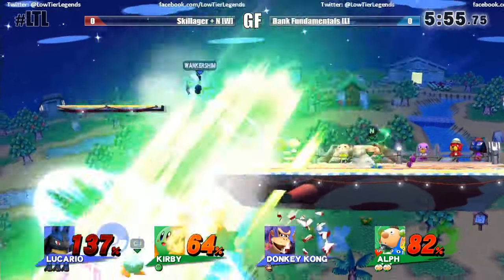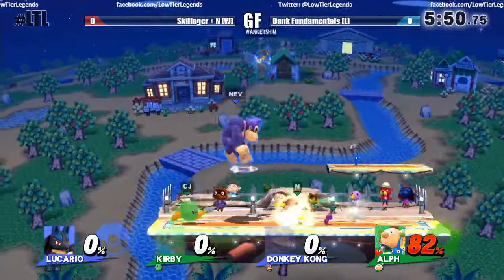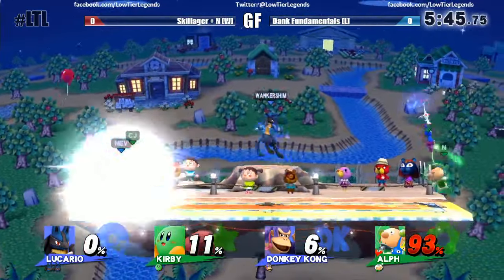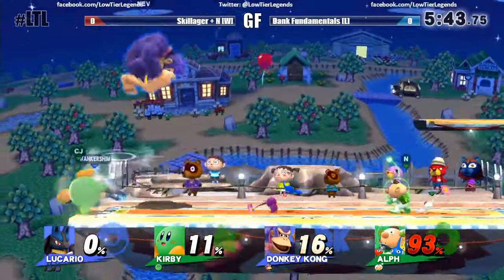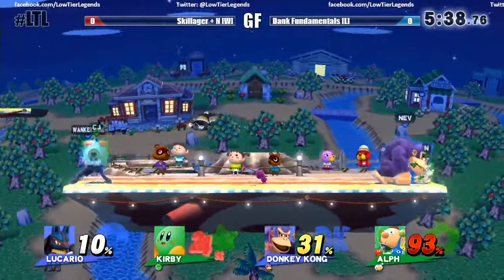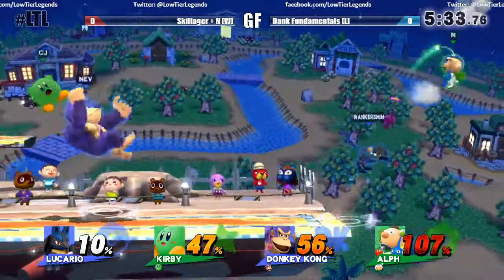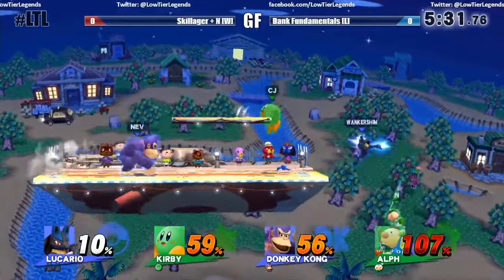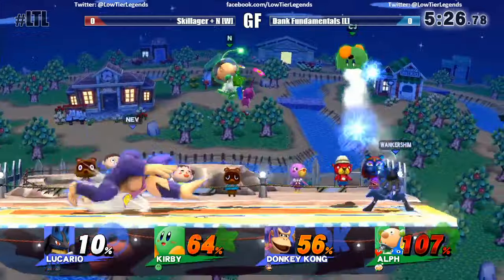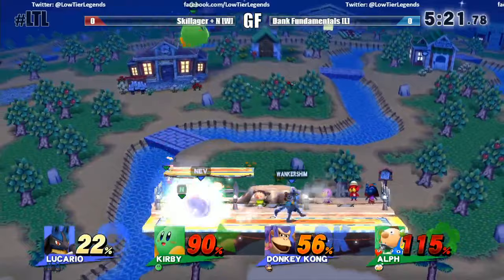Nev has actually been taking Cody down. That's the second time Cody has been able to make Nev SD or gimp him, but Nev has taken Skillager all the way to the bottom where Skillager can't recover. The issue with DK is he has no coverage on the top or bottom — laterally he's a very strong character and it's hard to trade with him, but from on top he's a little lackluster, and Kirby is pretty much exposing him here.